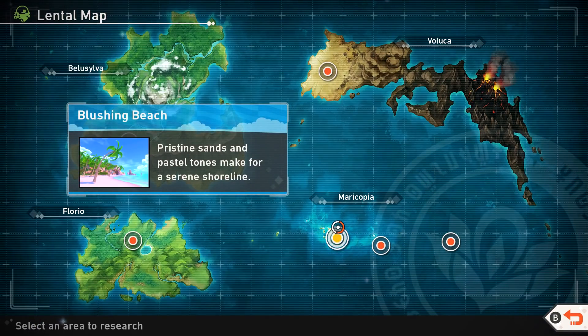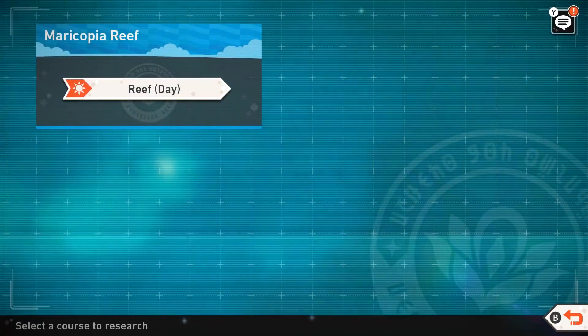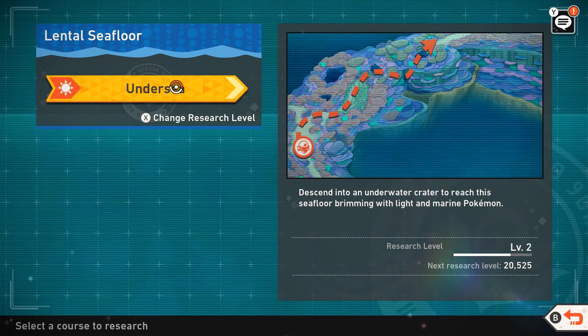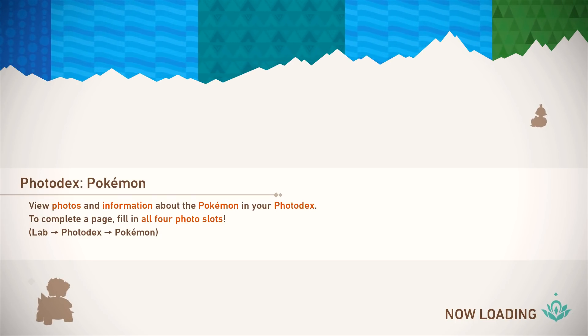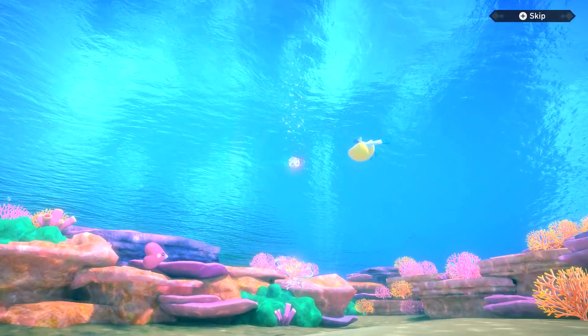Now we're going to be doing more in these areas because we've unlocked the Illumina Orbs, which will hopefully help us find new stuff. We already got level 3 with Blushing Beach last episode, so I might save that one for later. For right now, Maricopia Reef and Lentil Seafloor still have level 3 to unlock. Maybe I'll work on Lentil Seafloor first since it's so close to level 3. Hopefully the Illumina Orb will help us get more poses for Pokemon, maybe new stuff will show up. I'm hoping we can unlock night time or something, and if we have extra time, maybe we'll go back to older areas to level them up too.